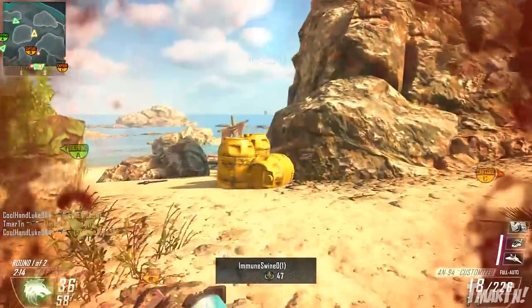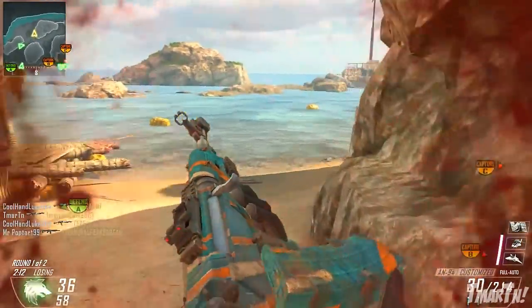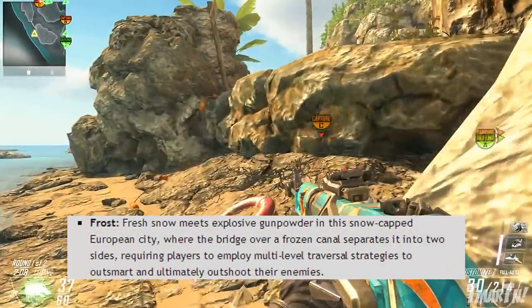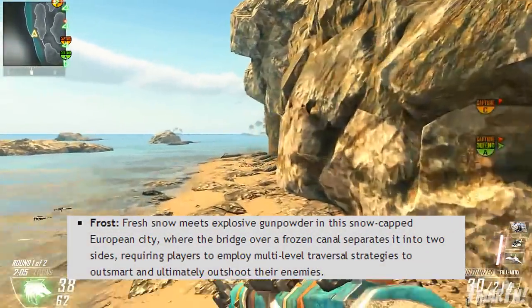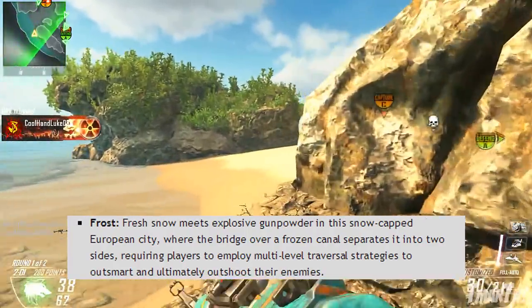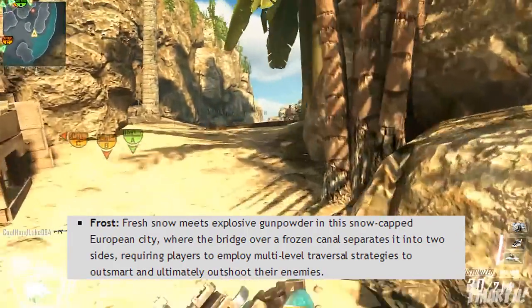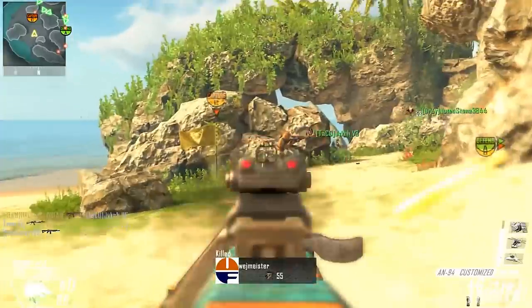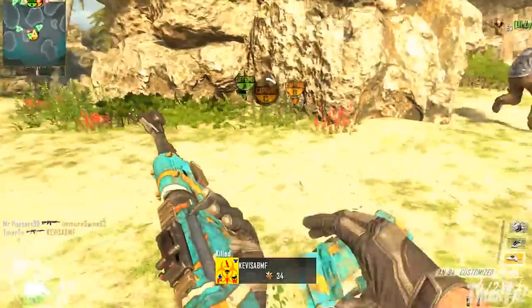Next up, we have a new snow map coming to Black Ops 2. This one is called Frost, and fresh snow meets explosive gunpowder in a snow-capped European city where the bridge over a frozen canal separates it into two sides, requiring players to employ multi-level traversal strategies to outsmart and ultimately outshoot their enemies. That sounds kind of like Discovery a little bit, if you guys remember that map from Black Ops 1. There's a snow-capped city with two main sides.